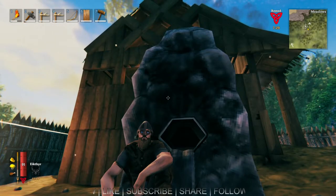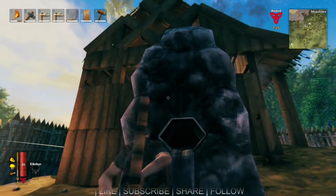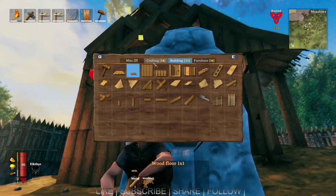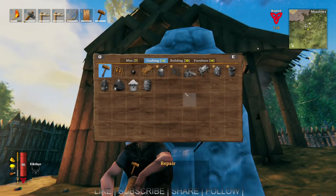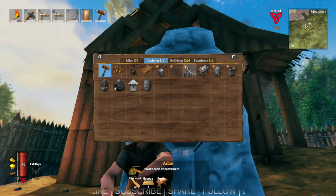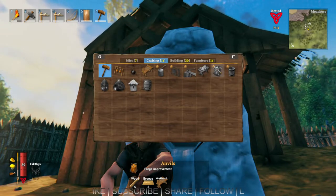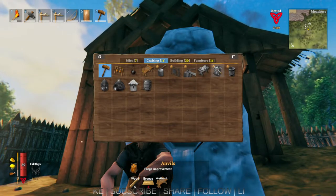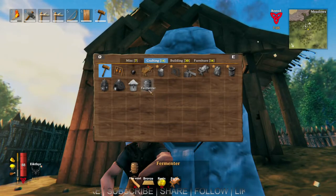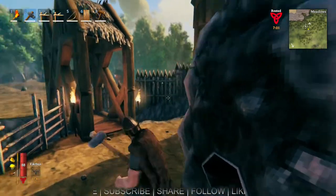All right guys, so here we are in episode number eight. Today I want to make the adze - whatever that is - we need three bronze for that. And I want to make the anvil, we need two bronze for that. The fermenter I'll make later on because I'm going to have to do some more farming to actually get the materials I need for that.